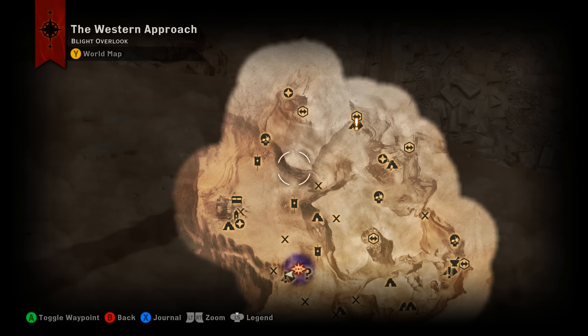Hey, what's up everybody, we are back today with another unique item find video. This time we are tracking down a unique piece of heavy armor called the Griffin Plate. This armor was added with the Trespasser DLC.